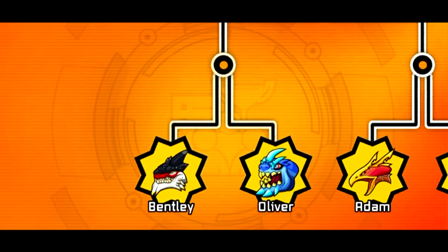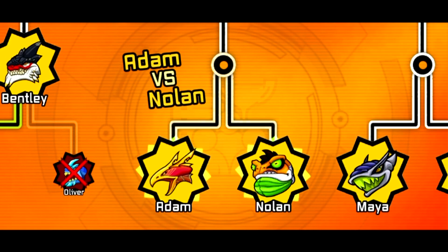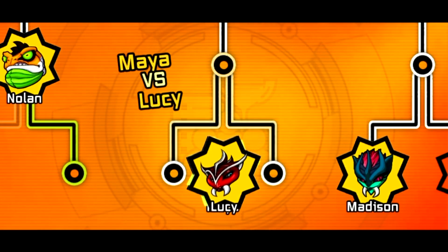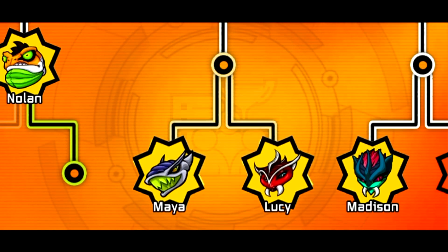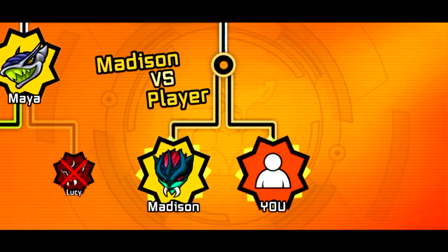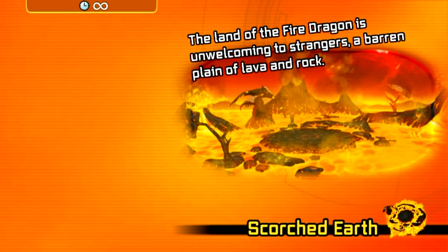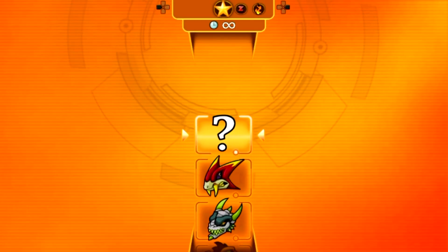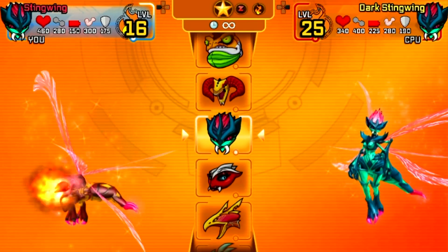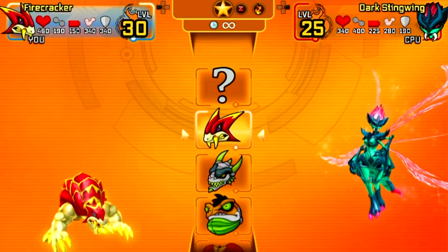I'm going to use my Firecracker. I'm going against Dark Stingwing. All my other fire Invizimals are quite low levels, so this is why I'm using my Firecracker.